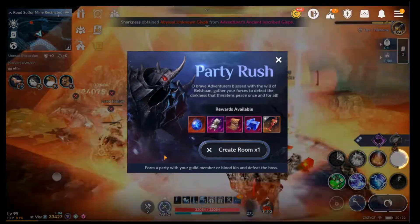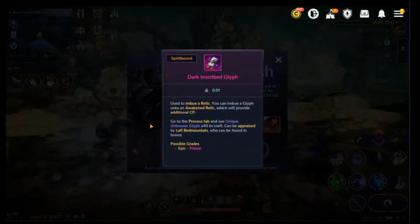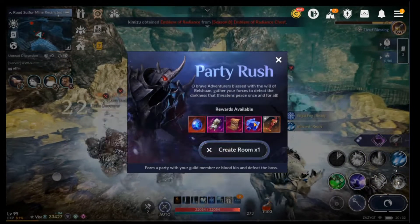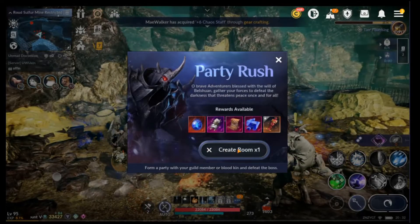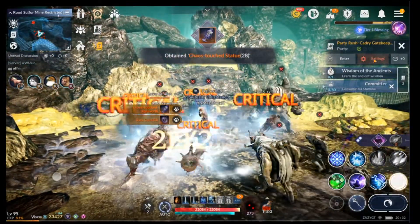Once you tap on it, these are the rewards: Chaos Core, Dark Inscribed Glyph, Kafra Secret Book Page, Lapis Lazuli, some money, and Crimson Sculptor. Very nice — as you can see, this is a very high ticket item and activity.